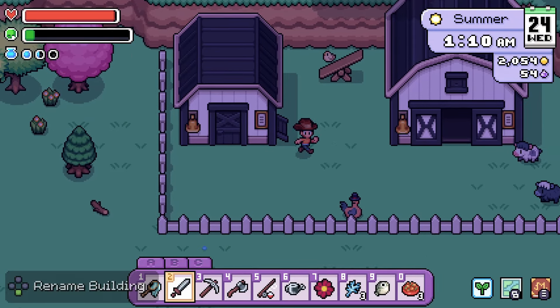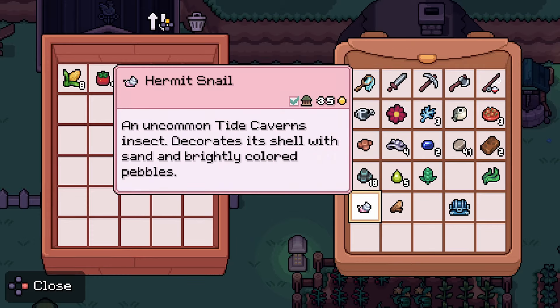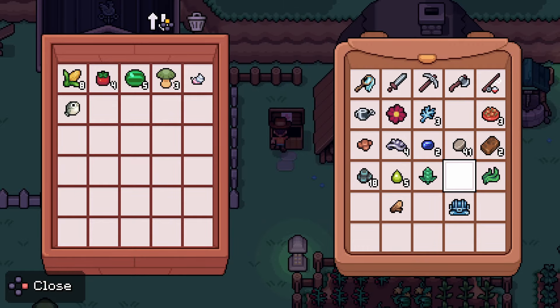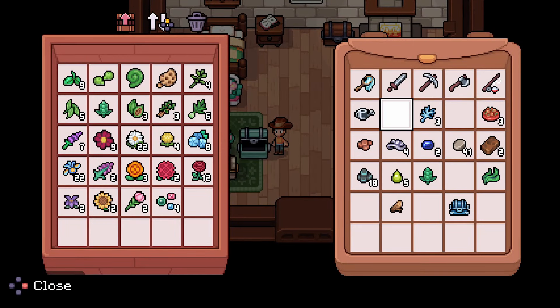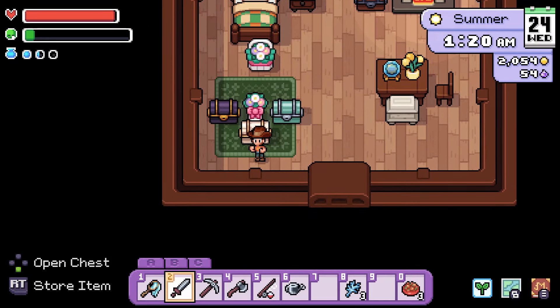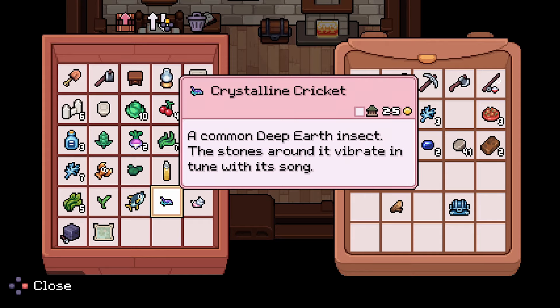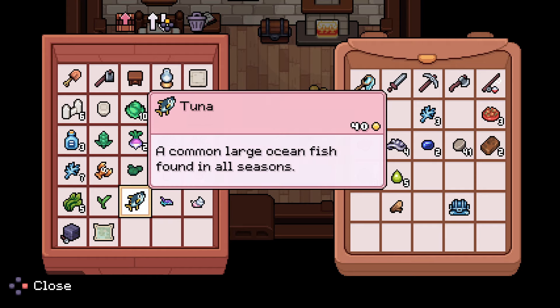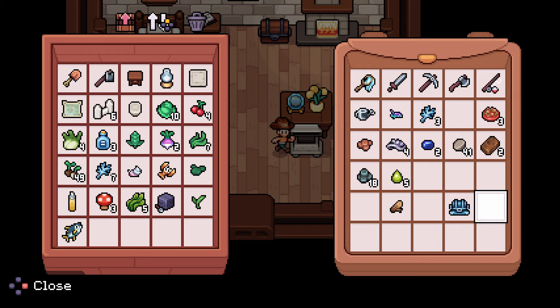Hey, go back inside. They're already sleeping outside — my bad, sorry animal friends. We can sell the fish. We have some flowers too. Some items go in the food chest, some go somewhere else. Sappy stuff — nope. We gotta turn this thing in, let's put that back in the inventory.